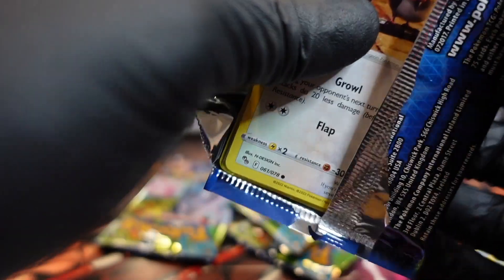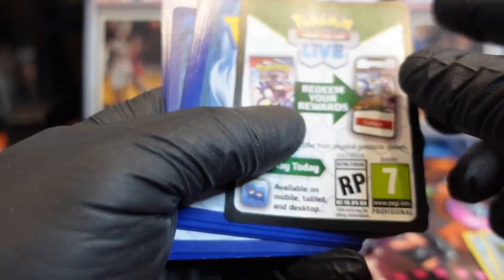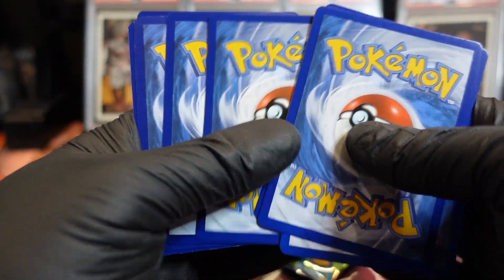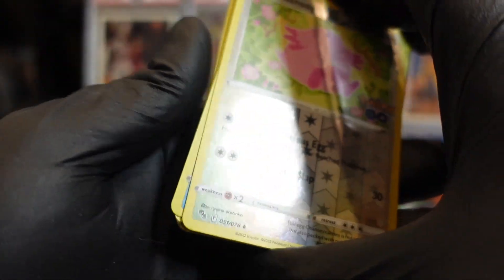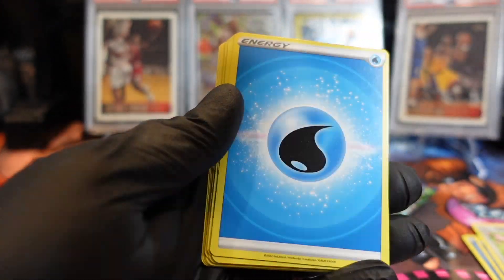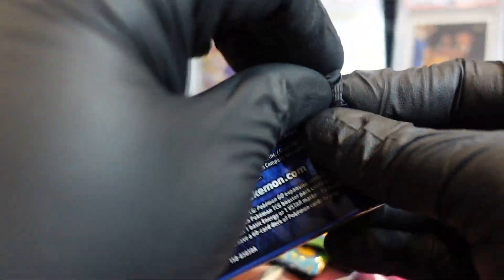Oh, that's the chase card! There's a Mewtwo in Times Square and a Charizard too — I kind of wish I didn't know that. Got a Chansey — you want that one? Yeah, I'll take it.